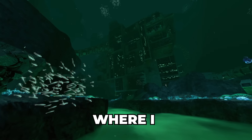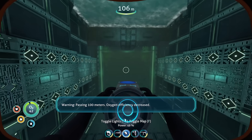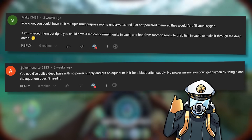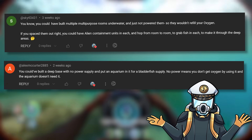I recently completed a challenge where I beat Subnautica using only the bladderfish to refill my oxygen. It was painful, but I did it with the help of the rebreather and teleporters. Some of you commented that I could have used unpowered multipurpose rooms with alien containment facilities to hop my way to the sea floor.